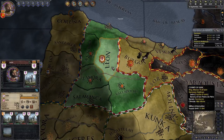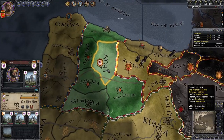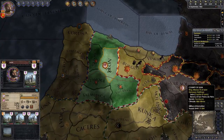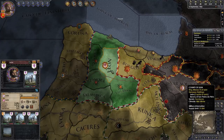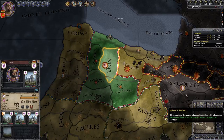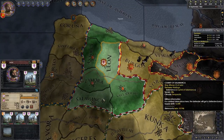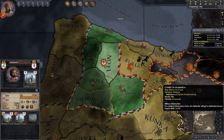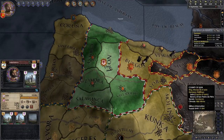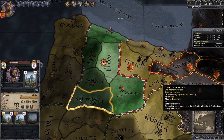You can see that by going to the diplomatic view with shortcut key E and clicking on Leon. The slightly lighter green areas are the ones you own directly - those are Leon and Salamanca. So if you had two sons, one would get Leon and you'd play as them, and one would get Salamanca and they'd play as someone else.